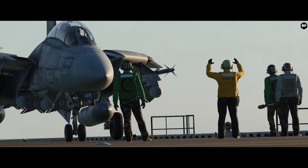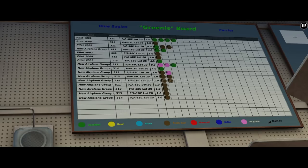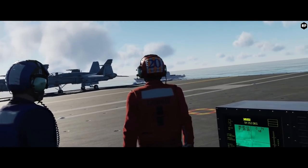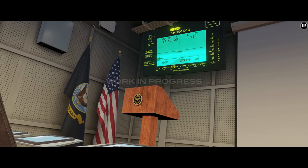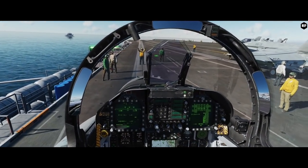Moving on with news from the supercarrier, the work is essentially finished on the greenie board that is connected to the actual LSO station data, which provides live updates during the mission. They are currently working on the functionality of crew tables, where you will be able to see mission briefings as well as check and change loadouts. In addition, the briefing officer can control the projected picture visible on the main screen and choose what to show on the auxiliary TV screen located above his head.